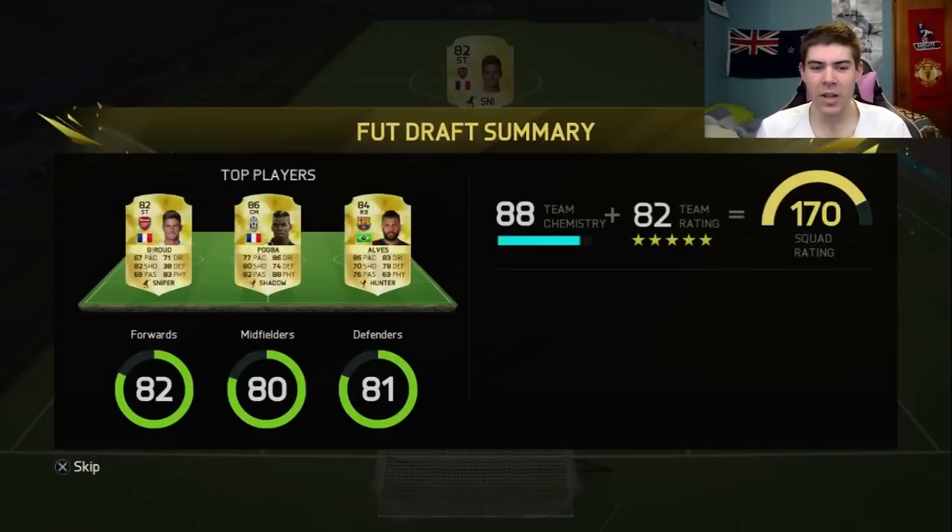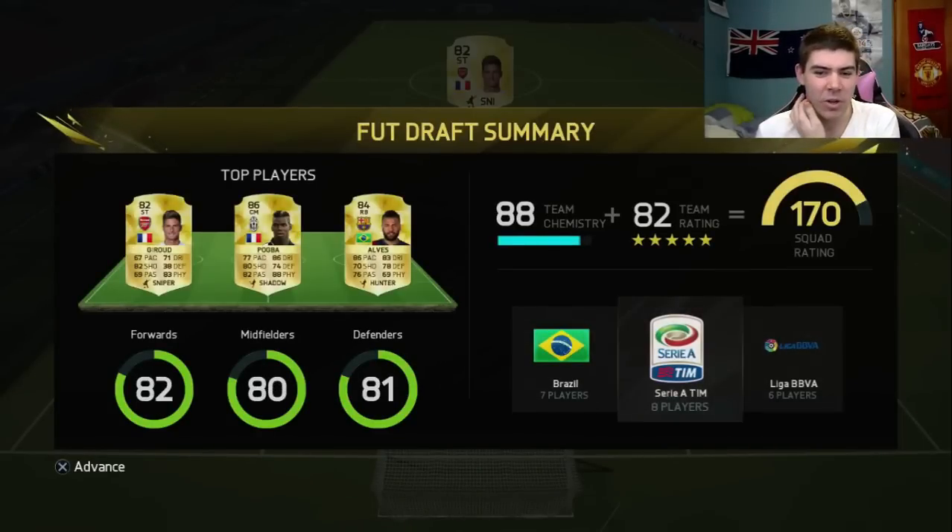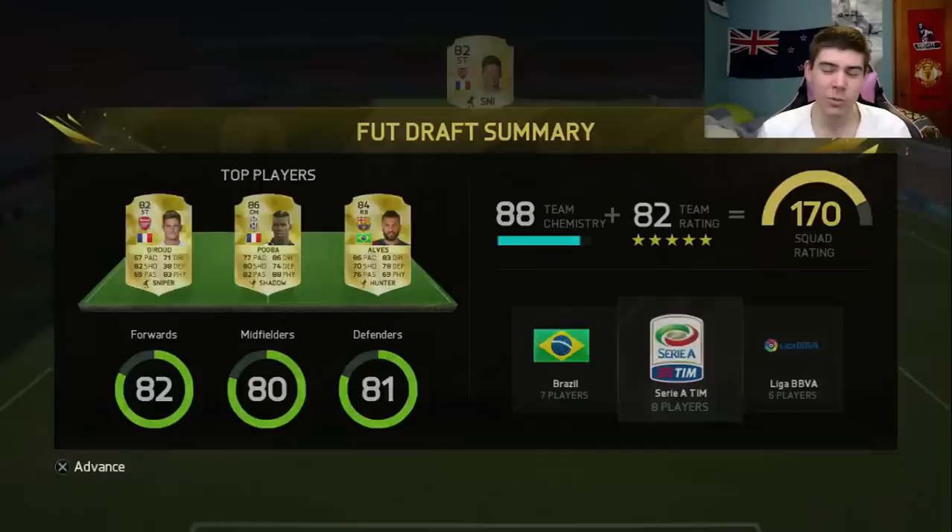So 88 chemistry - I'm pretty happy with that. 82 rated, 70 chemistry - it's not great but not too bad overall. Seven Brazilian players, eight players from Serie A, and six players from the Liga BBVA. Not too bad I think for my first FUT Draft and it was a whole lot of fun.